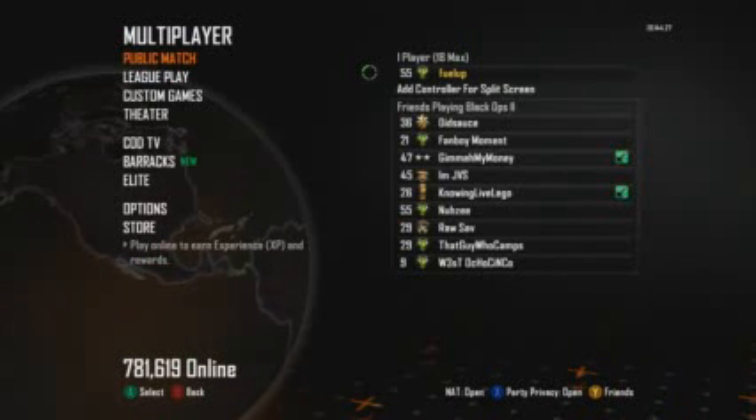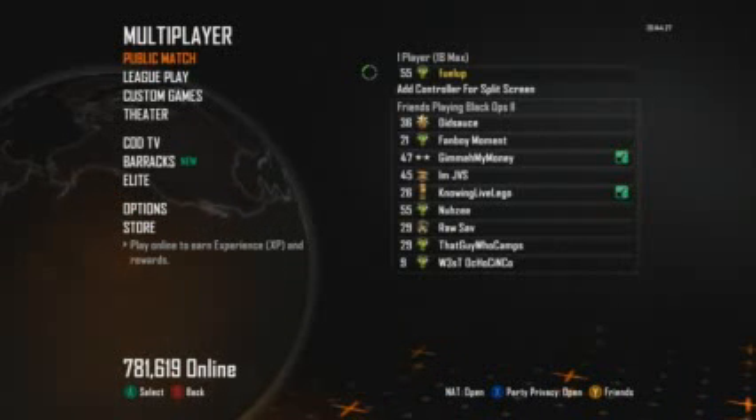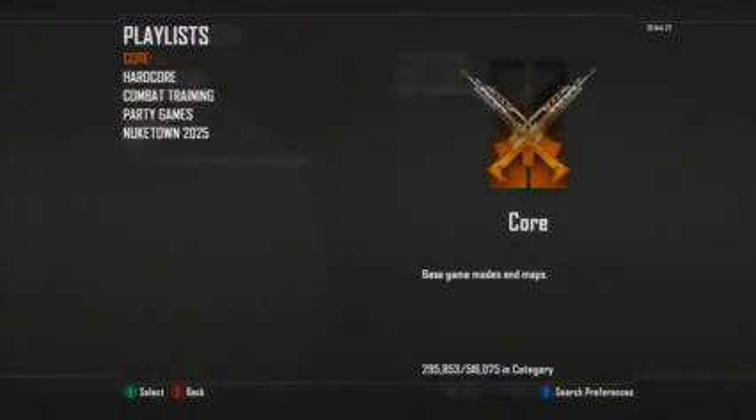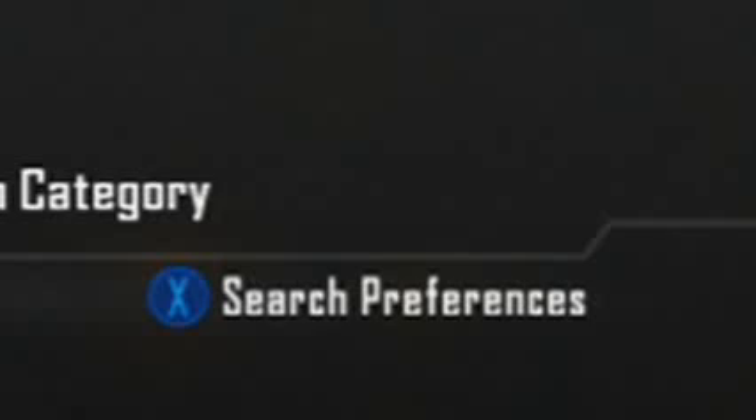You guys know that feeling? Has that been happening to you? Because if it has, then you definitely need to change the setting. So what you need to do to fix lag compensation and get a better connection in the game: go to Public Match, go to Find Match, and see in the bottom right-hand corner there's a little Search Preferences.